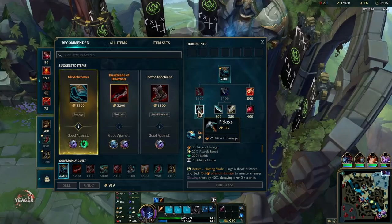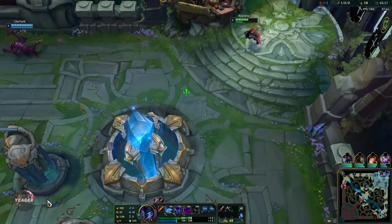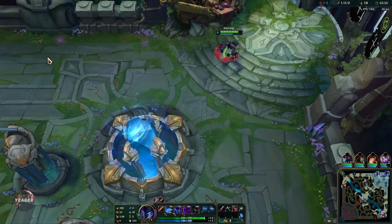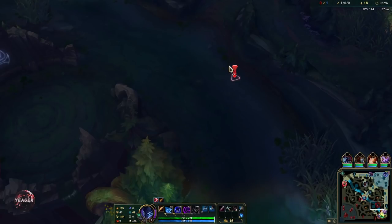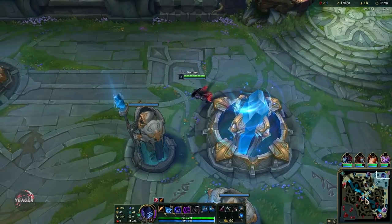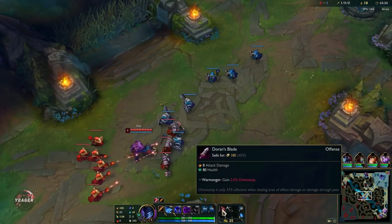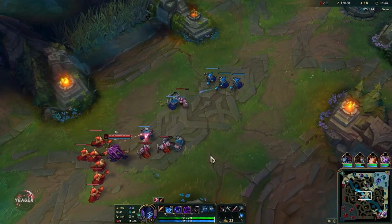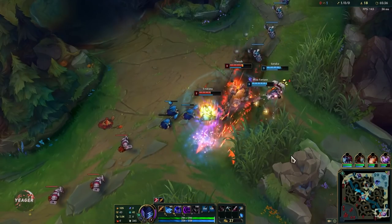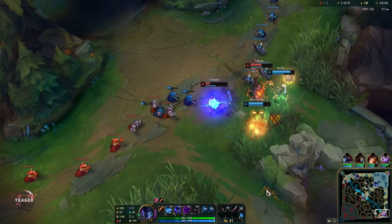Your E is the tether that will deal magic damage to the enemy champion, and if they don't break that tether it's also going to fear them at the end. That's your main CC ability — it fears them and slows them as well. If you can manage to proc this E in a fight, you're pretty much going to win every single fight.